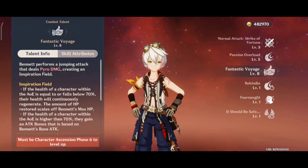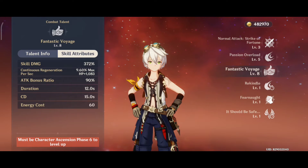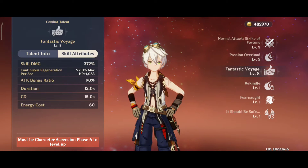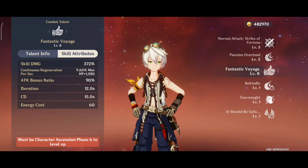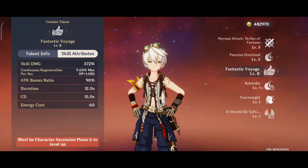Now let's talk about Bennett's elemental burst. This is the main reason why he is so great as a support character. His elemental burst, Fantastic Voyage, creates an Inspiration Field and provides an insane amount of healing. And if the character standing inside the field has 70% or above HP, they gain an attack bonus based on Bennett's base attack.